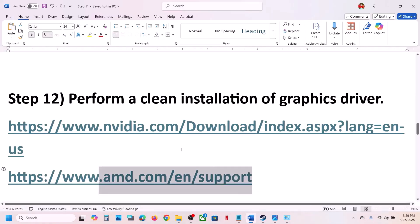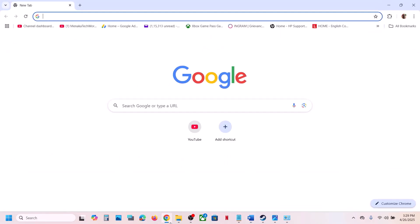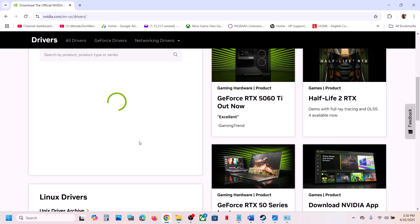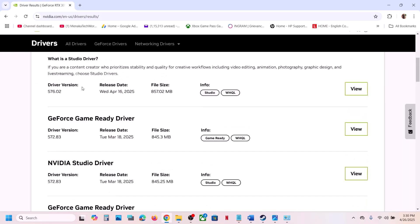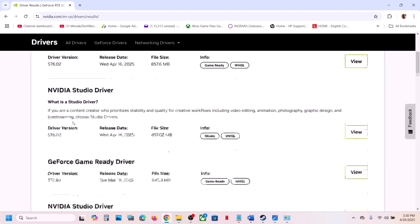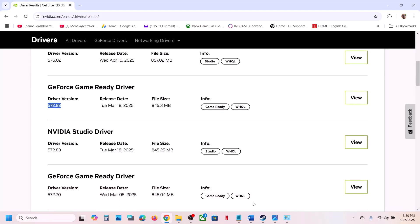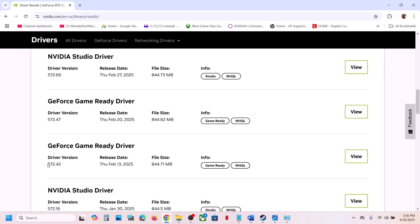The next step is to roll back the graphics card driver. Go to the Nvidia website, select your graphics card and operating system, click Find, then scroll down and click View More Versions. The latest driver is 576.02; try rolling back to 572.83 or 572.42, as these have worked for many users. When installing, make sure to check 'Perform a Clean Installation', then restart your computer and launch the game.